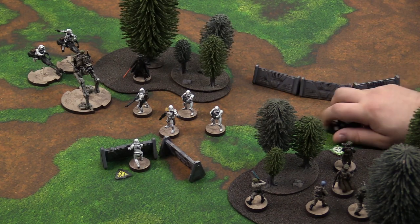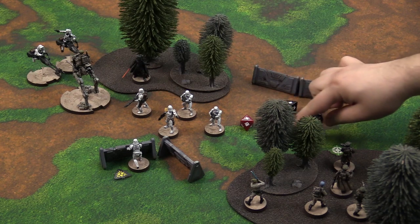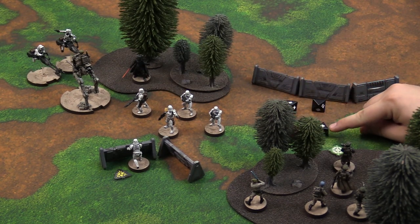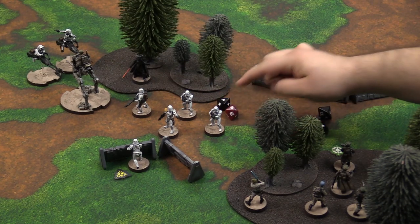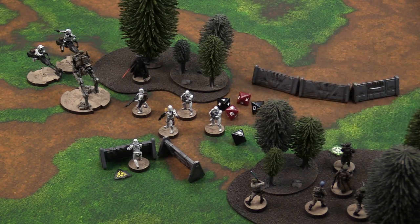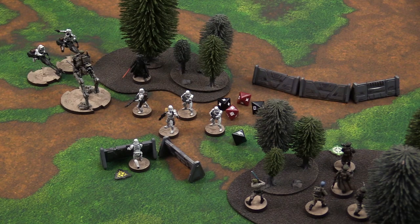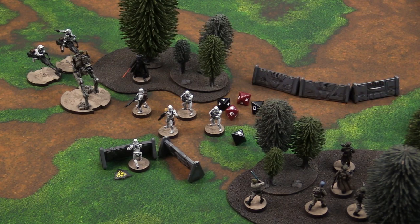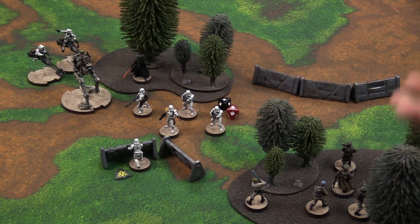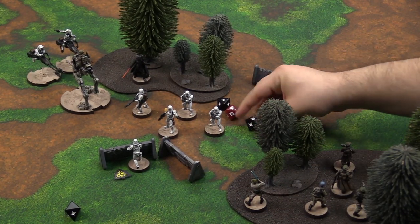The next step is to roll dice. Dice can have a blank result, a hit result, a surge result, or a critical result. In this case, I scored two hits, one surge, and two blanks. My rebel troopers don't have offensive surges, so that surge does nothing right now. However, after rolling I can re-roll dice with any abilities I have. I spend my aim token to re-roll two dice — and because I have the Precise 1 rule from my targeting scopes, I can actually re-roll three dice. Re-rolling those three misses nets me two crits, bringing me up to two hits and two crits.